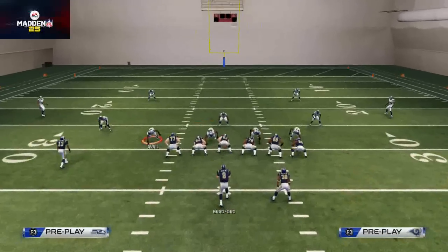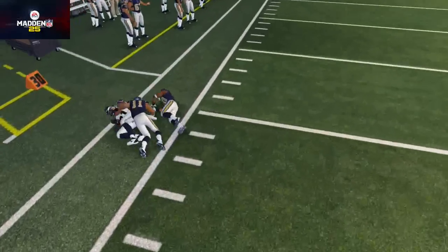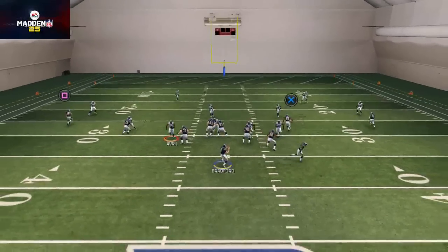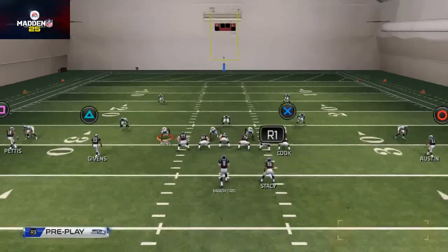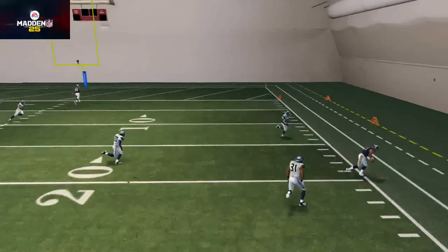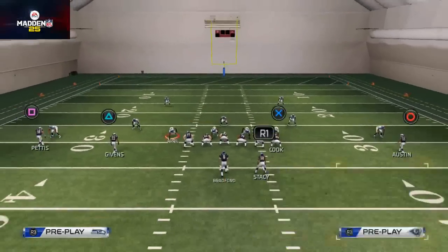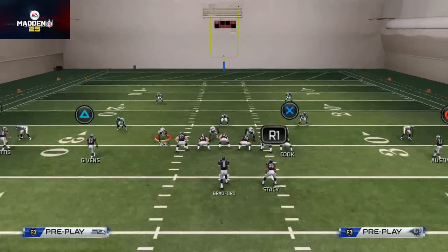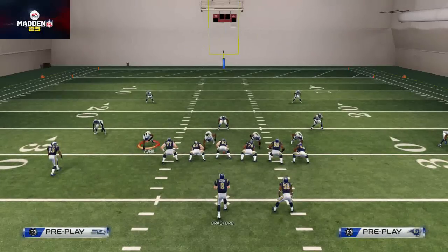Against cover 3, Givens is going to get pressed. You're going to read to the curl-flat side. If the safety is coming down in the cover 3, you want to check down to the flat and give Zach Stacy an opportunity to break tackles and get into the open field. Or you can wait just a little bit longer — he gets sucked down and then you can hit the out route late. Either option works against cover 3.